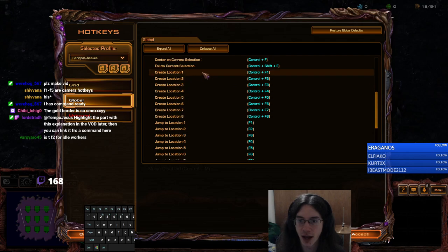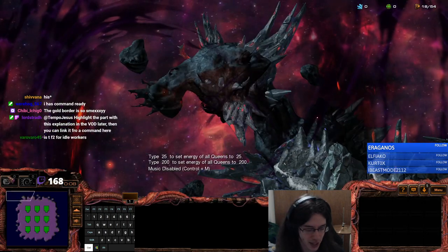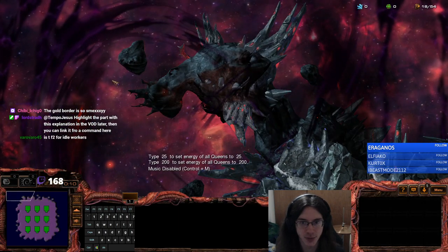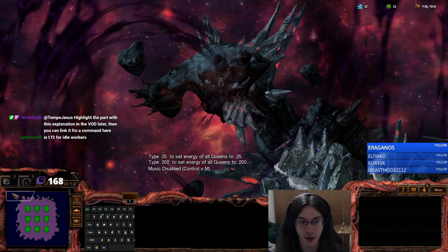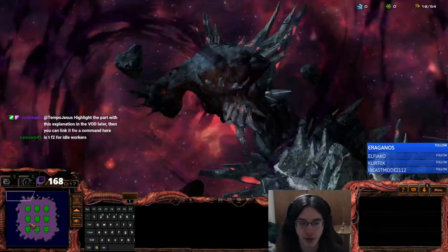What this does is it saves whatever you're currently looking at on the screen as information that you can reference later at the touch of a button. For example, I go over here to the top left corner of the map and I hit Ctrl+F1. Everything that I'm seeing on this display right here — essentially what's in this trapezoid right here — will be referenced any time that I hit F1 in the future.